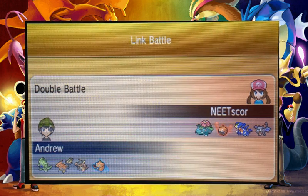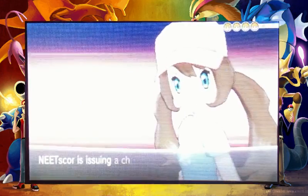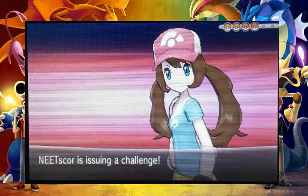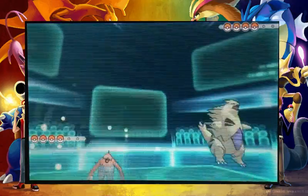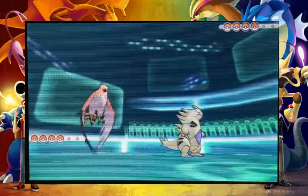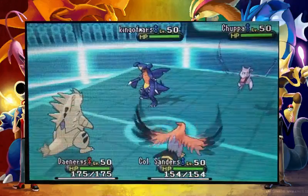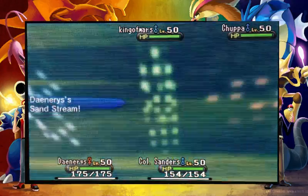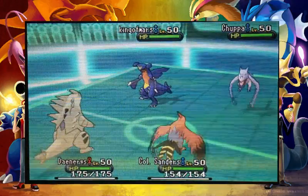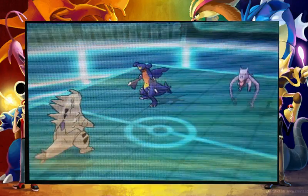You'll see in the team preview that he has Venusaur, Rotom Heat, Garchomp, and Aerodactyl. Knowing that he would most likely lead with Garchomp because of what I did last time, I wanted to bait him into leading with that. So I decided to have Talonflame there, knowing he would probably go for a Rock Slide. I honestly thought he might bring in Gardevoir, which is why I led with Talonflame as well. But this is a very bad matchup for me, so I decided to switch out.